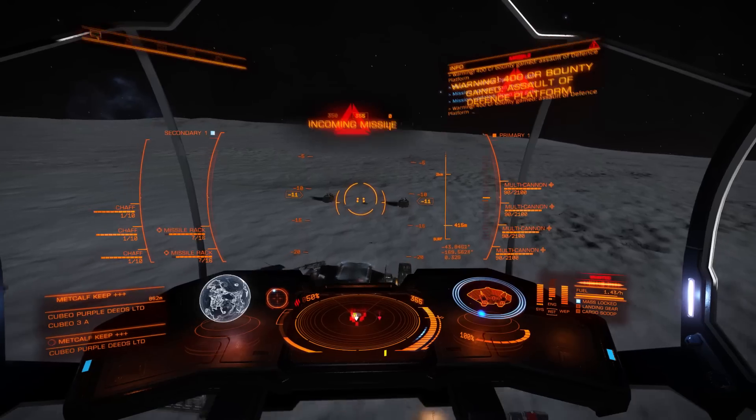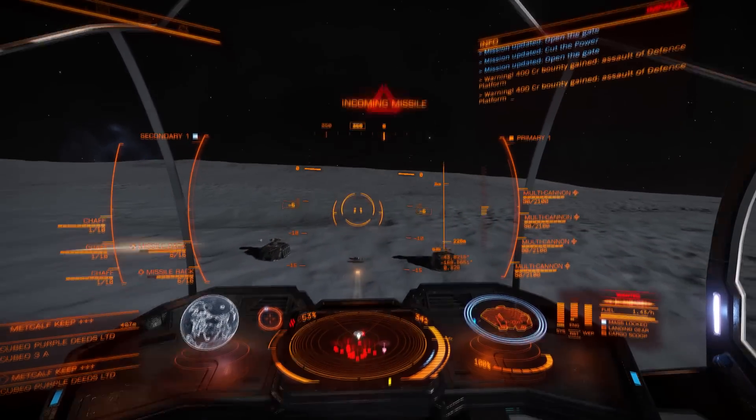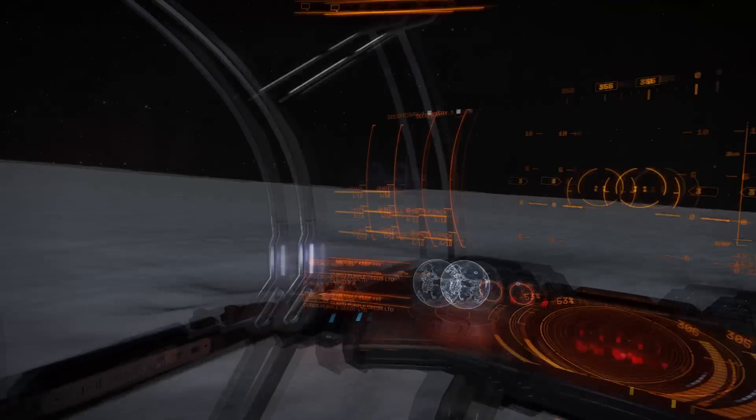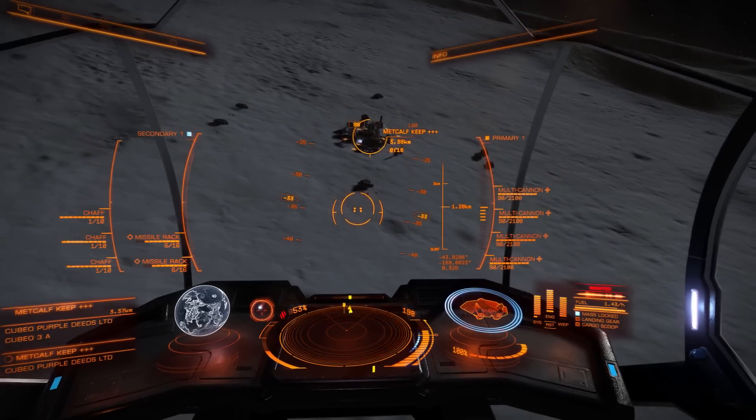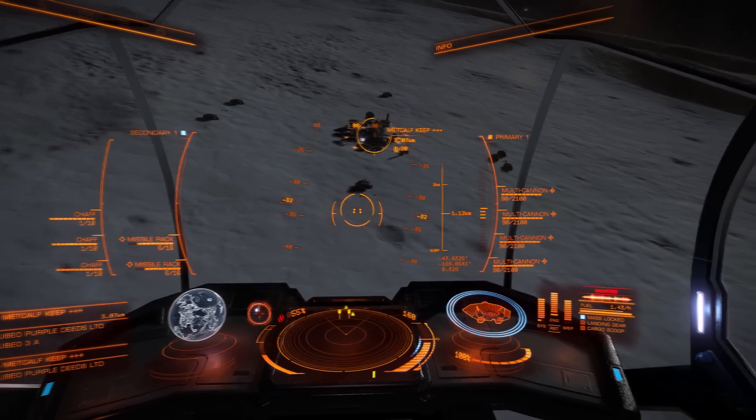Don't try to circle around the base, just do straight-line passes — that way you take the least amount of damage. Don't bother trying to do this with lasers or kinetic weapons, stick to missiles, it's the fastest.